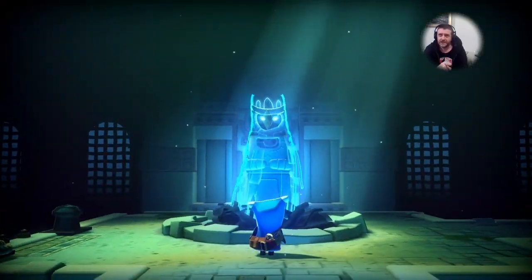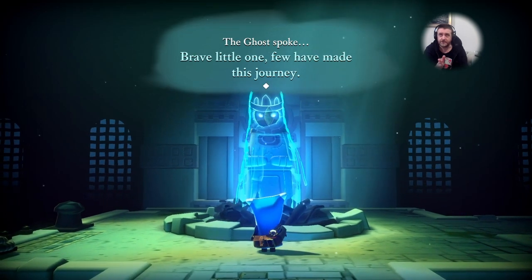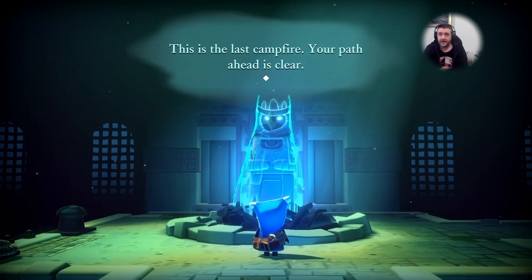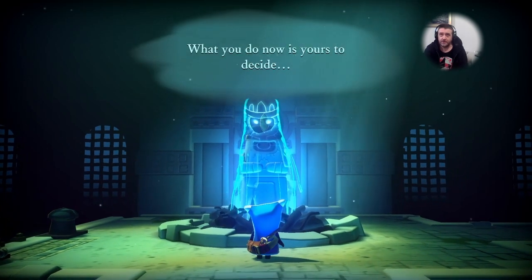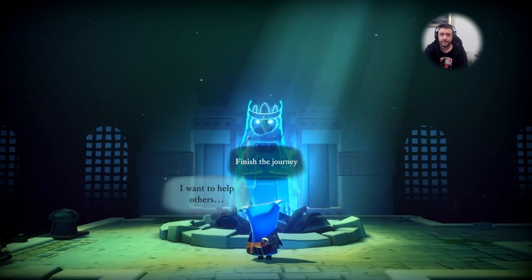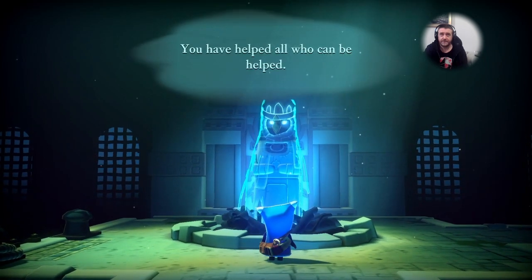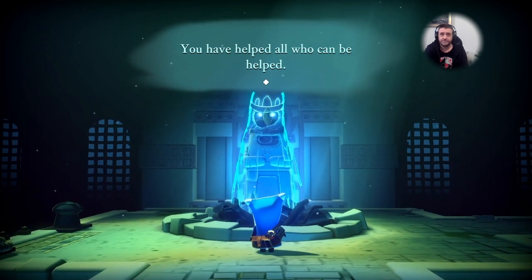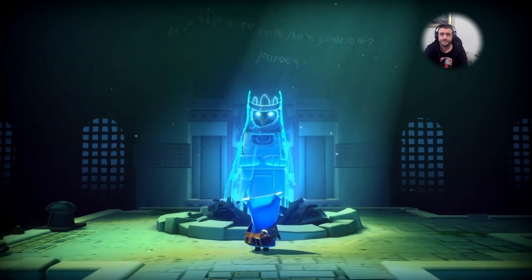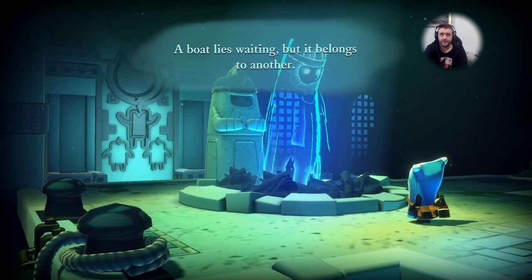You go to this last campfire here, and when you go there, this is where it registered that I'd done my platinum. You get a little bit of new dialogue here. If you say that you want to stay and help - anyway, I'll let you watch. This is the end: 'You have helped all who can be helped. It is time to complete your own journey. A boat lies waiting, but it belongs to another.'